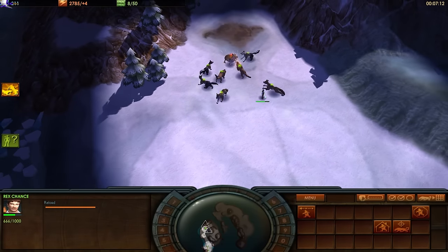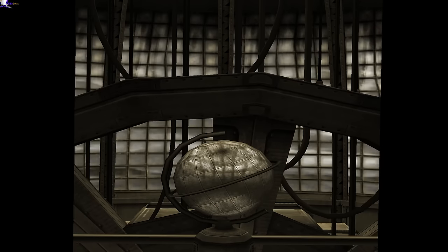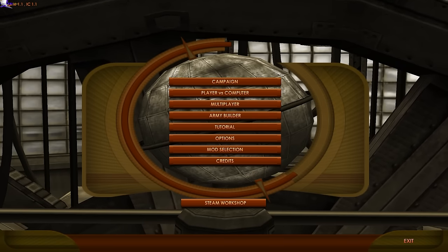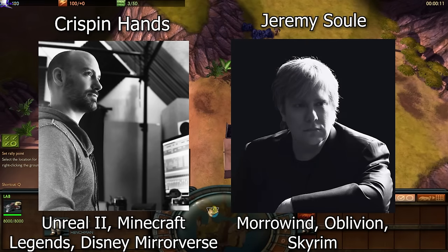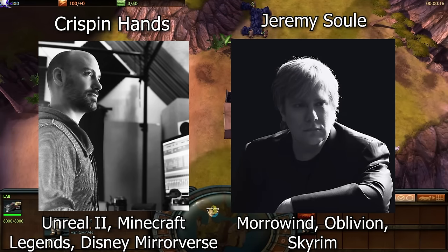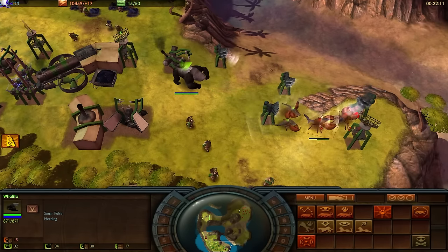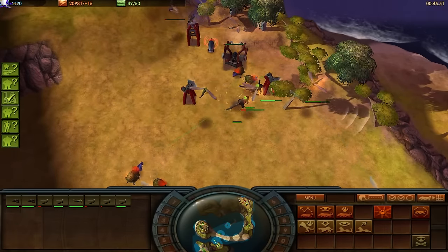Impossible Creatures' soundscape is far more memorable to me than its visual design. The game's main menu theme gives me a sense of hijinks from sound alone — it is considerably more memorable than the rest of the score. No offense to Crispin Hands, but Jeremy Sol is in fact a legend for a reason. Many of the sound effects are appropriately cartoony for the visual aesthetic, building destruction noises especially. The animals mostly make appropriate noises, but some of them are a bit iffy to me.